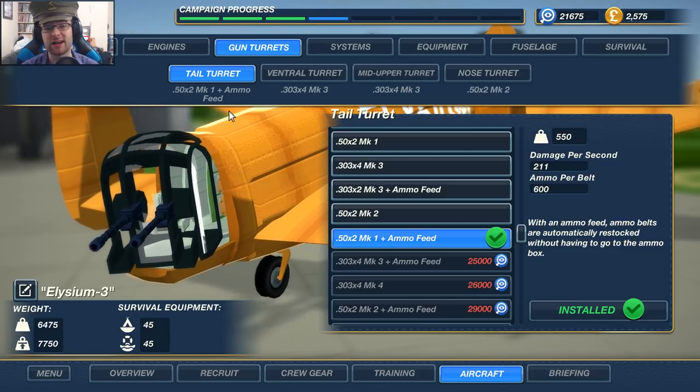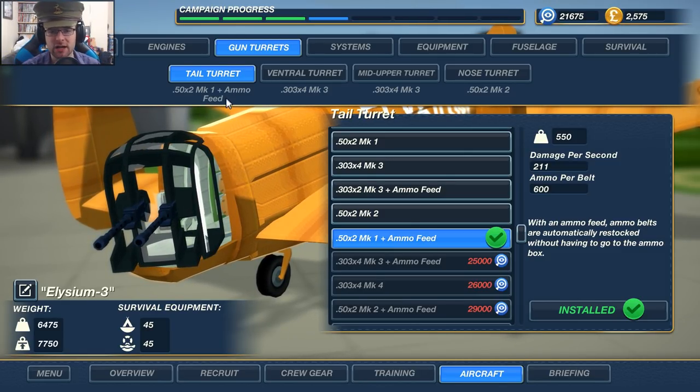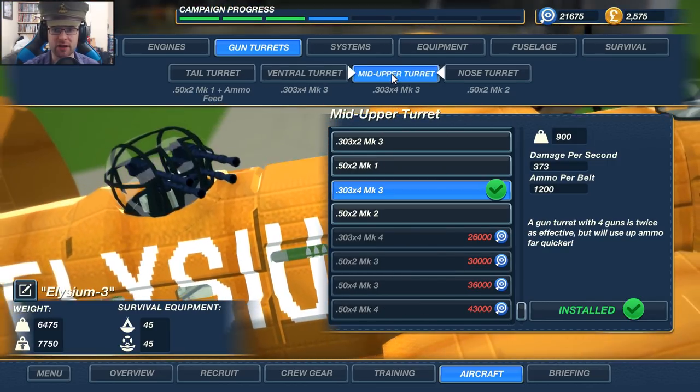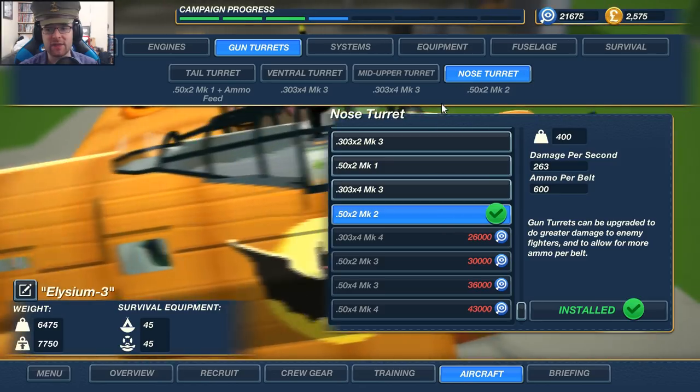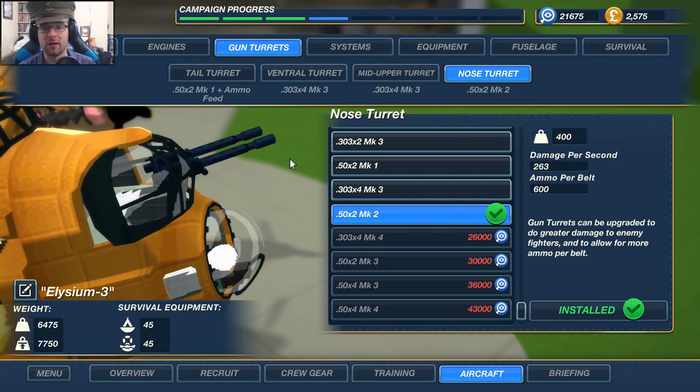Gun turrets at the back — I decided to go with an ammo feed so I didn't have to multitask as much. We have a 50 cal times two Mark 1 with ammo feed. In the ventral and the upper, we've gone for the four times .303s because they're right next to the ammo box, so they can get ammo quite easily. At the nose, I've gone with a 50 cal Mark 2, because with less ease of getting ammo, you might as well go for 50 cal.